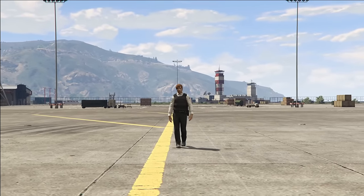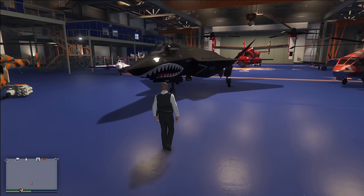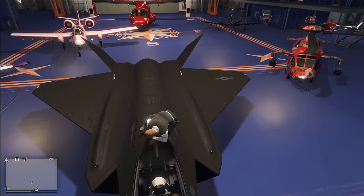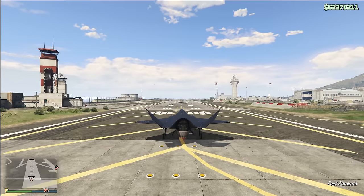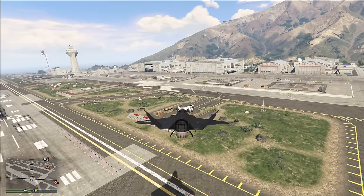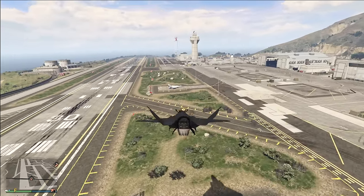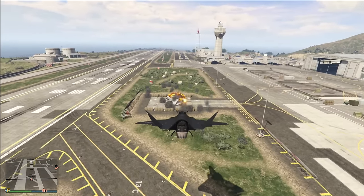Making our way over to the hangar, we have a specific aircraft in the number seven position — the F-160 Raiju, an absolute behemoth of a jet. Not only does the Raiju look absolutely menacing, but it has so many different use cases that it has to make today's list. The Raiju has a hover mode, which is incredibly useful — you can either pull out your missiles and shoot whatever's in front of you, or you can pull out the explosive MG, which is incredibly dangerous. If there's somebody you need to delete, they're all dead.